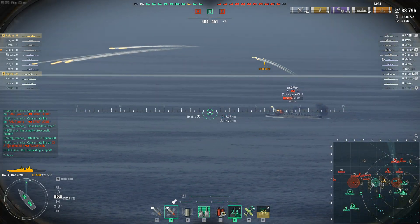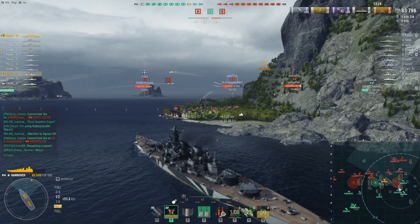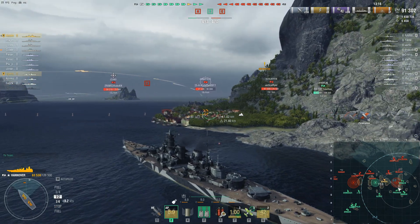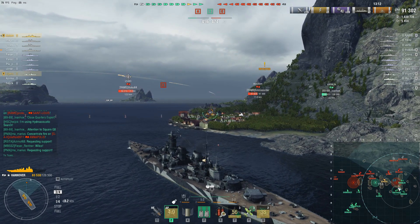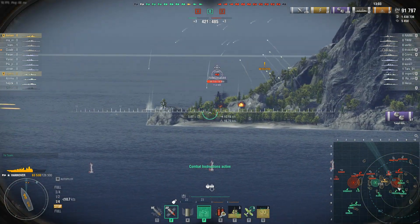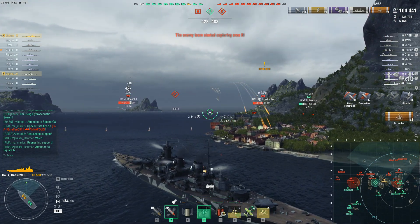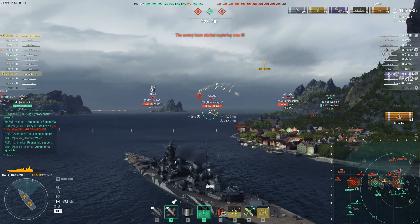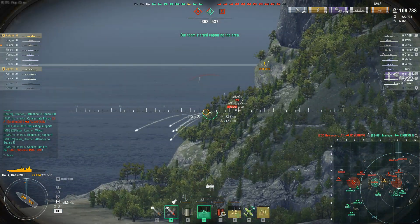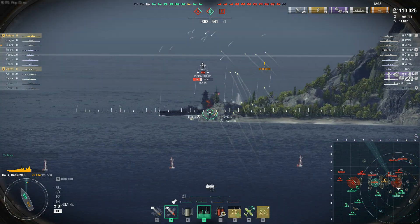It also looks like the enemy is going to try to push B, but that might open A for our team. I'm moving forward again and the Kremlin is going in — I hope it isn't going in full broadside. I thought the Poison was going in here with me. My Hydro isn't ready, but if the Poison would lead a charge with Hydro I'd be more than willing to back it up. But the Poison is already turning away and the Kremlin is going to come in here and eat a lot of fish. I briefly saw the Yugumo — I wanted to push forward but the Poison immediately turned away, and the Kremlin got itself torped before the push even got started. This is not ideal.